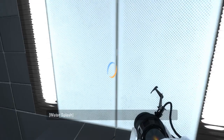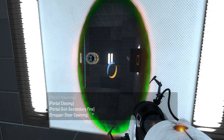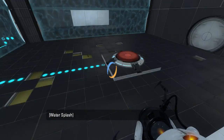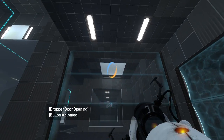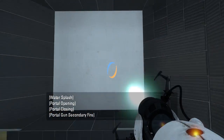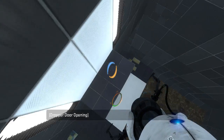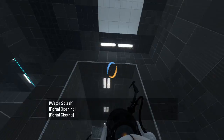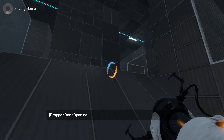Then how would we get the cube? I might have just placed the wrong portal. We can always try again though. Let's try it this way instead. This should suffice, I believe. I'll go ahead and save, just in case.